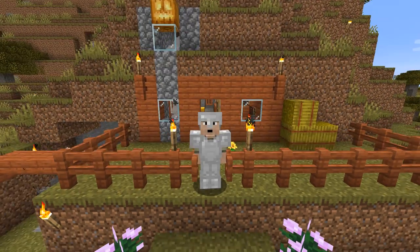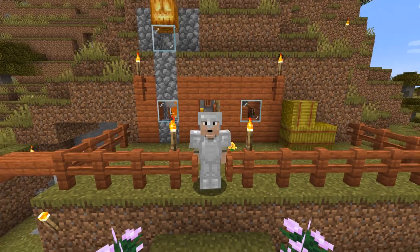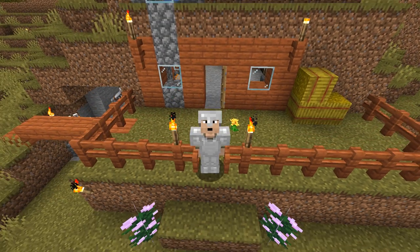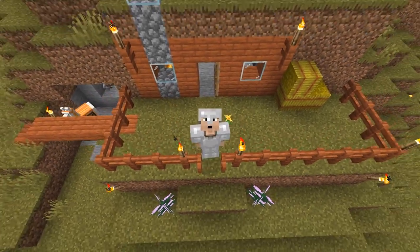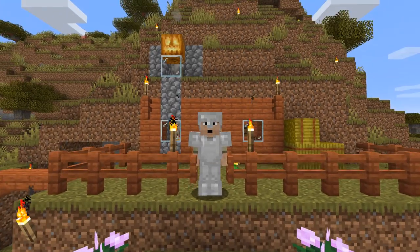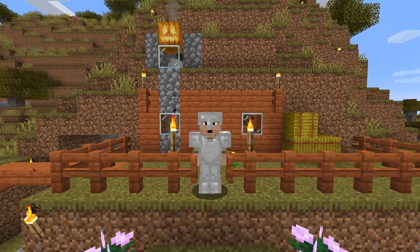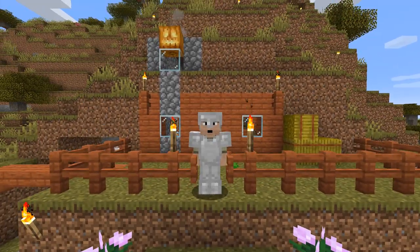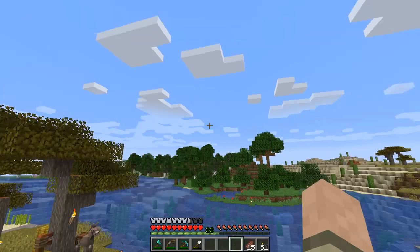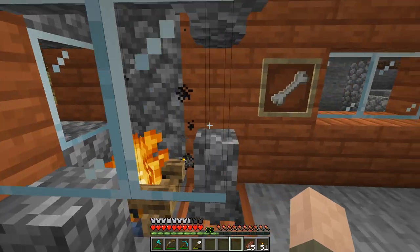This is episode number — lucky number 13. And in today's episode, we are going to make a lectern and a book and quill and some books and a bookshelf and all that fun stuff. And then head to the local village and turn a nitwit into a librarian and do some trading, hopefully today. And get enchanted books, because that's what librarians do. Pretty cool stuff.